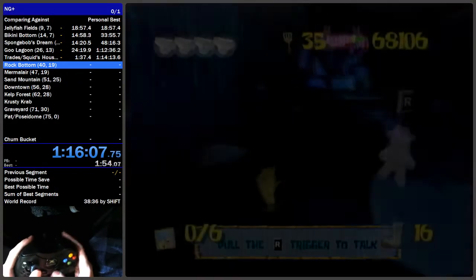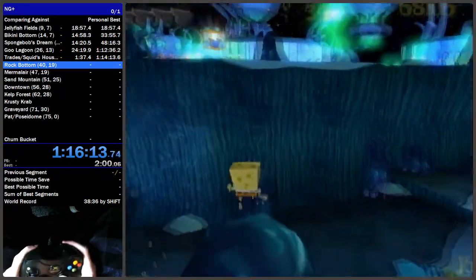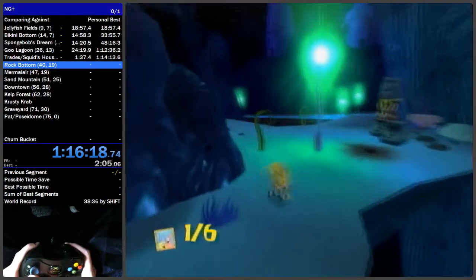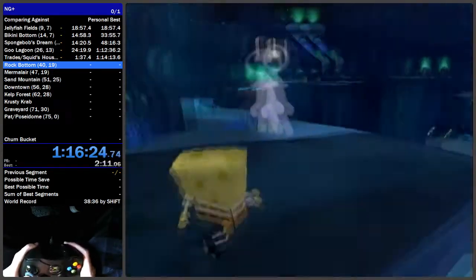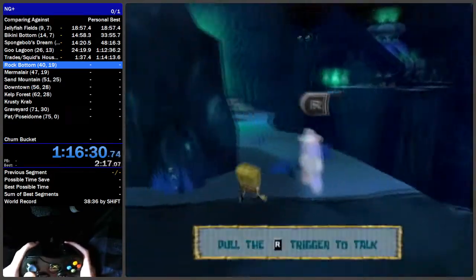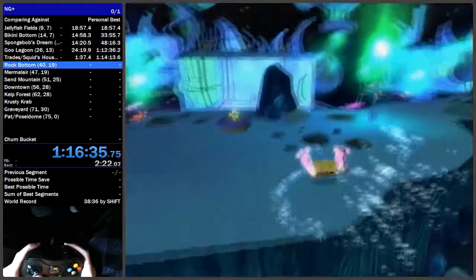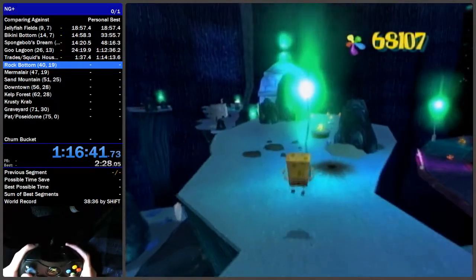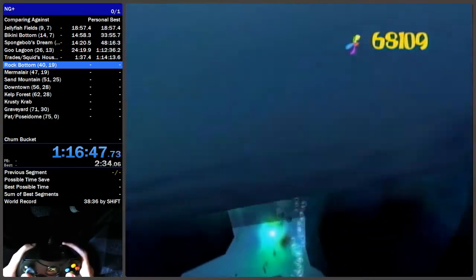Once you're in here, get a cruise boost and bash slam up here. There are a couple of ways — you can come around the back side, jump up, and bash slam. Either way you need to make it over this trampoline and jump across the gap with it.